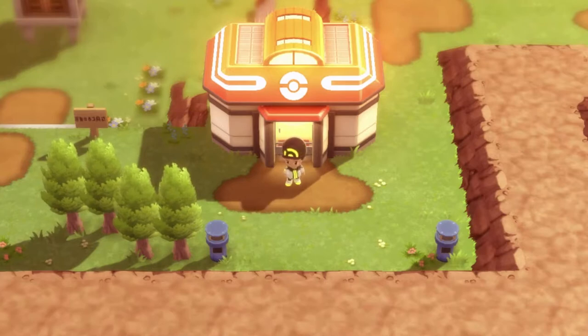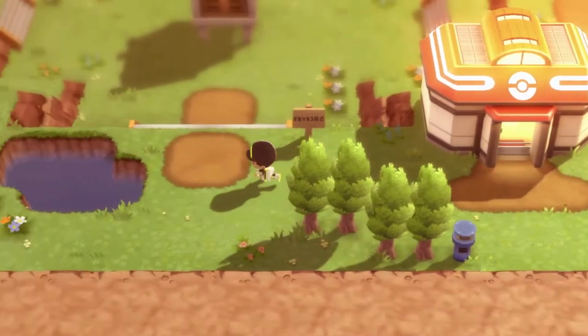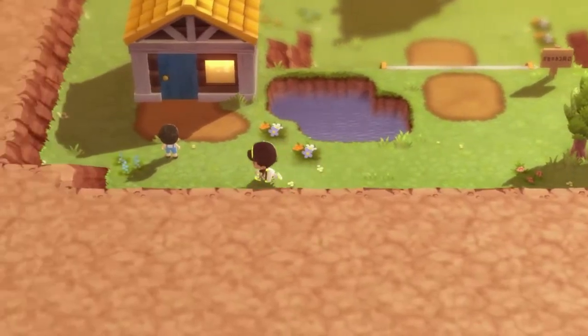In our last episode we went through another lake, and someone besmirched the honor of my dear Don. Now it's finally time for us to go to Snowpoint because there's another lake there. And since we're quote-unquote good friends, we have to check up on Barry to see if nothing's gone wrong. Here we are in Celestic Town.